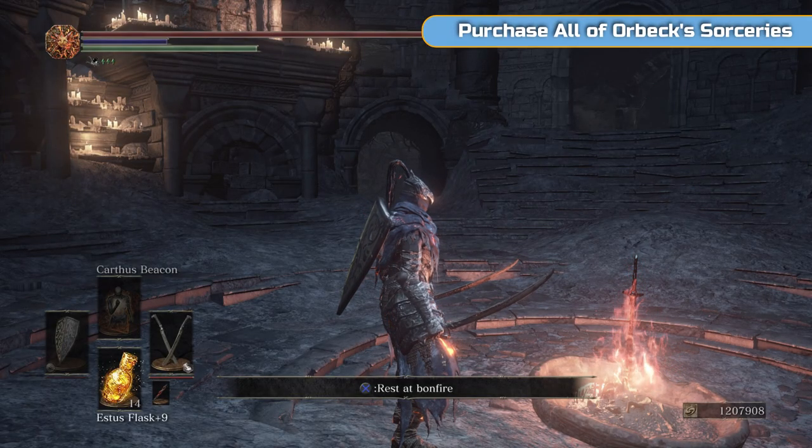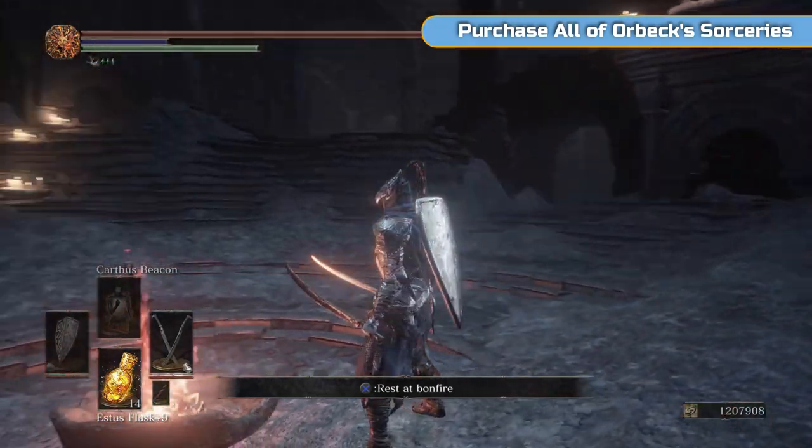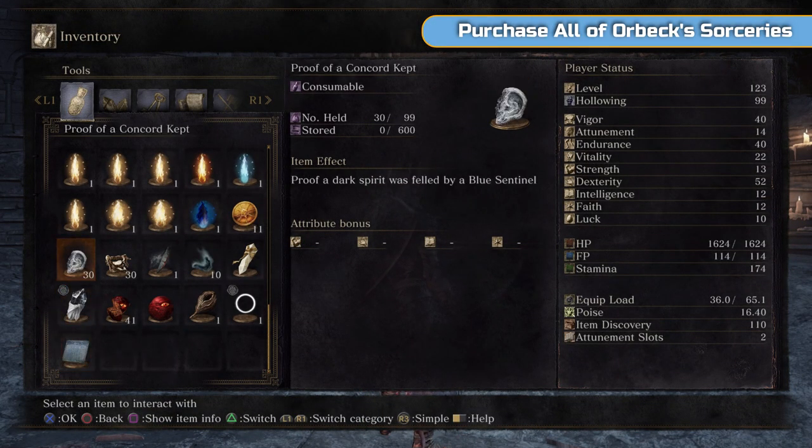Hi there, I'm Ben and welcome to part 15 of my full platinum walkthrough for Dark Souls 3. We're going to Grand Archives, nearly there. Hopefully the farming has been okay for you. I've been in a trance for two days doing the farming, but it's nearly over. I have the 30 proofs, the 30 shackles, the 10 dregs, we've dealt with the other two covenants earlier on, and I have 11 sunlight medals.